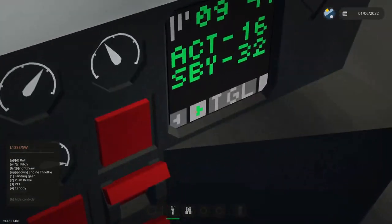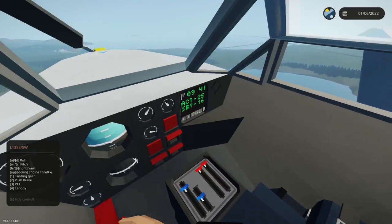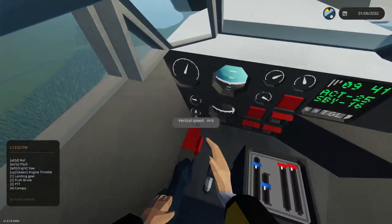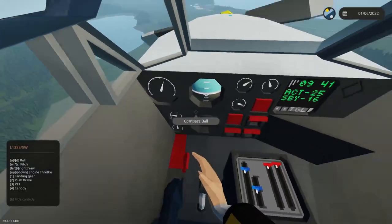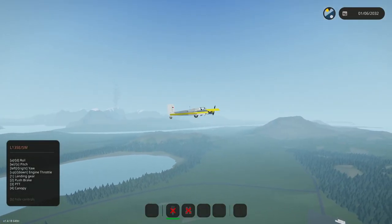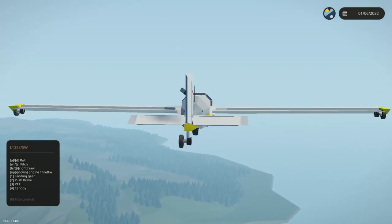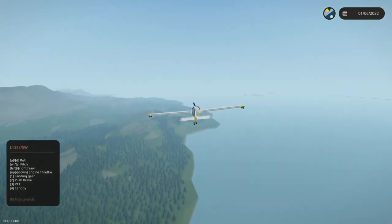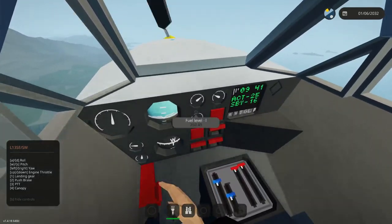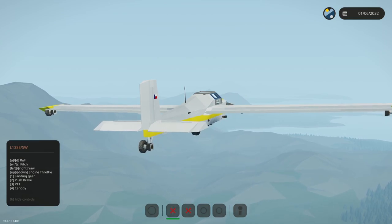We've got what looks like a radio station - active and standby radio station. We can switch between altitude and vertical speed. This is awesome. Oh my goodness, this is the most stable, beautiful thing to fly. It handles superbly. It's obviously not meant to do massive flips and everything, but it's beautiful.